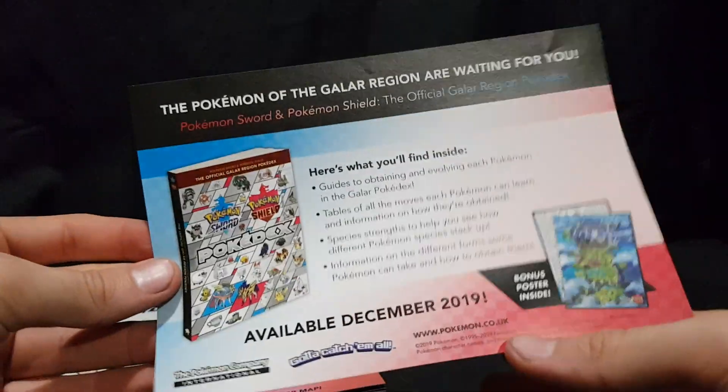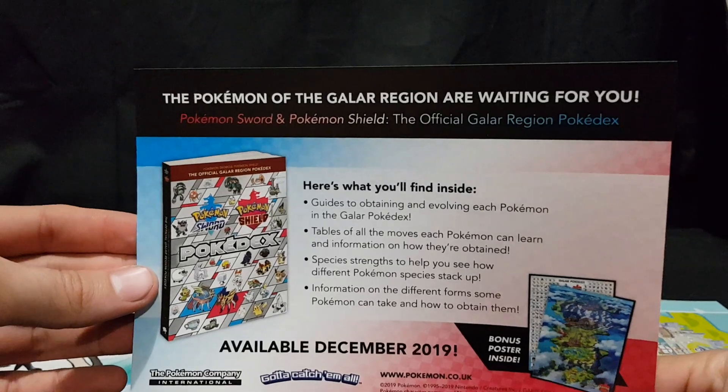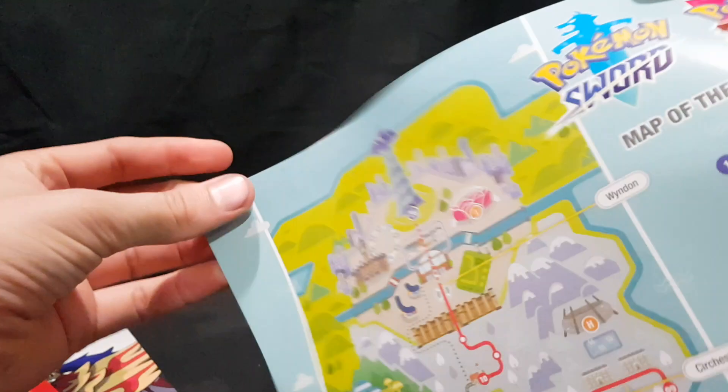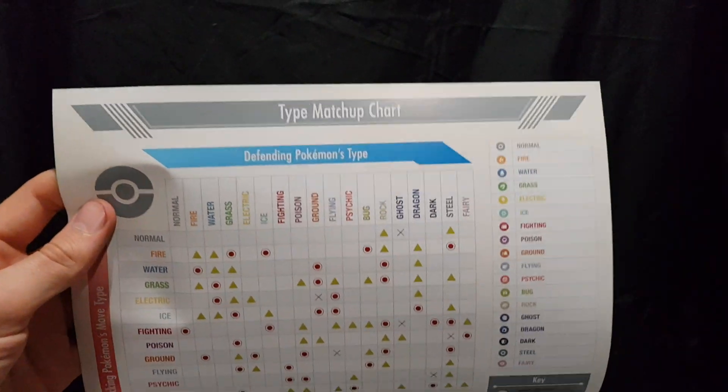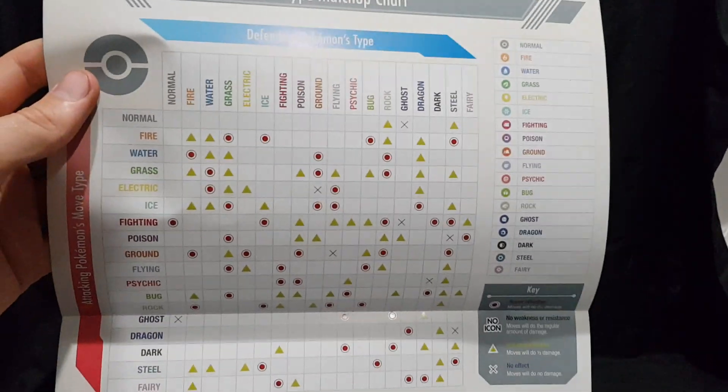Let's check out the other bits and pieces that were inside as well. So there's the Pokedex, available December — I have it pre-ordered, so you can look forward to another video on that. And then we have the map of the Galar region.